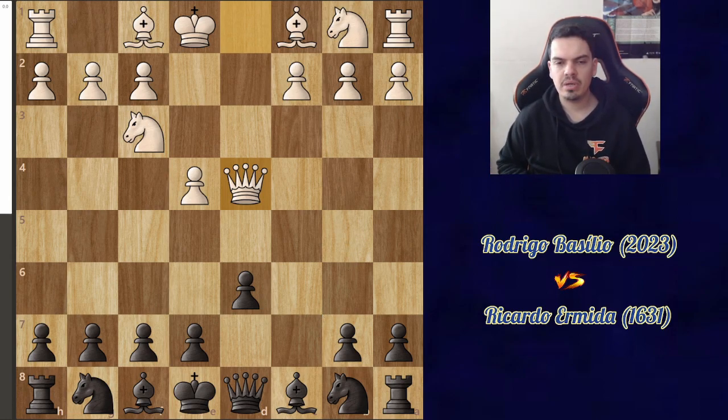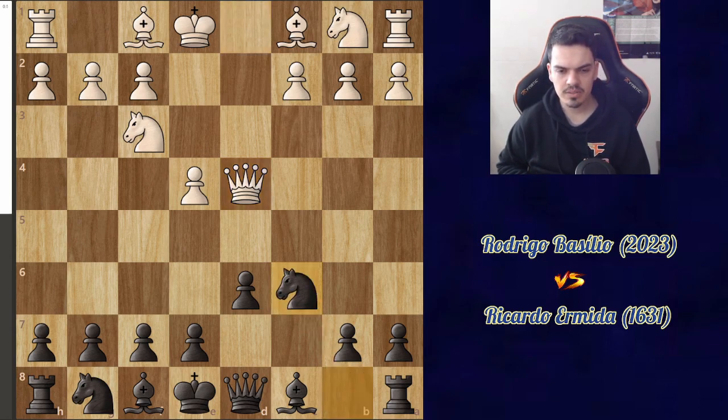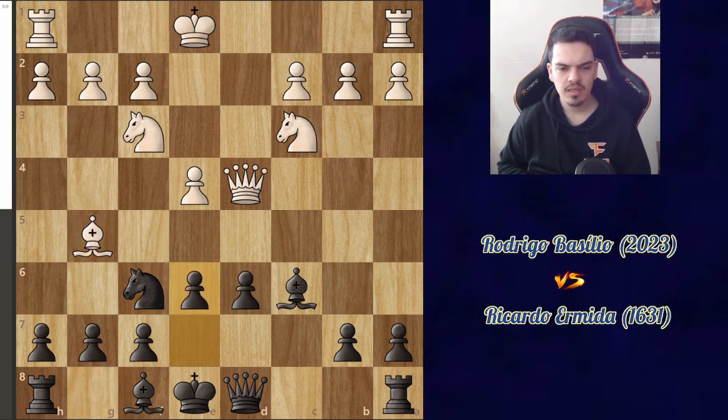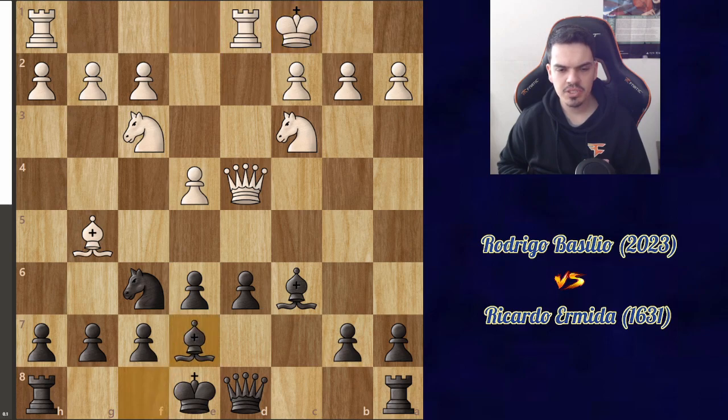I had prepared a little bit for this, because I saw that he played this variation against Gustavo Ribeiro some months prior in the first division. I went knight c6, attacking the queen, bishop b5, pinning the knight, bishop d7, takes takes, knight c6, knight c3, knight f6 — I'm going fast through this because this is all known theory — bishop g5, e6, long castles, bishop e7.